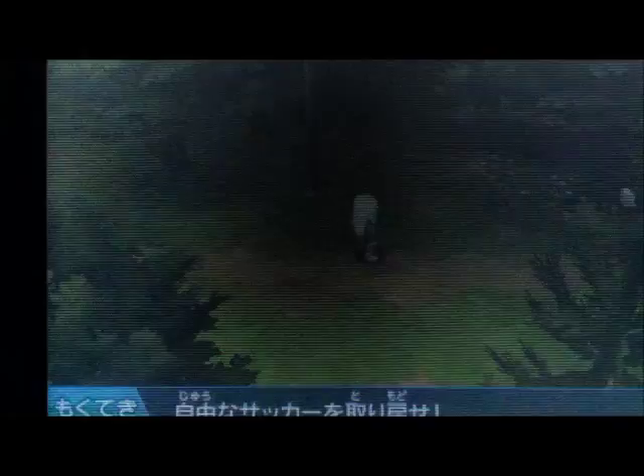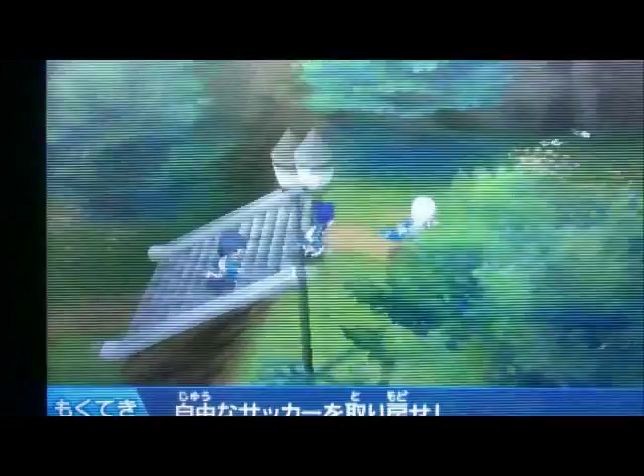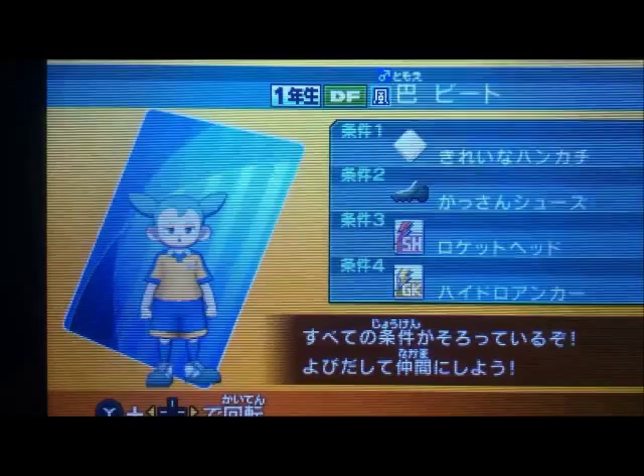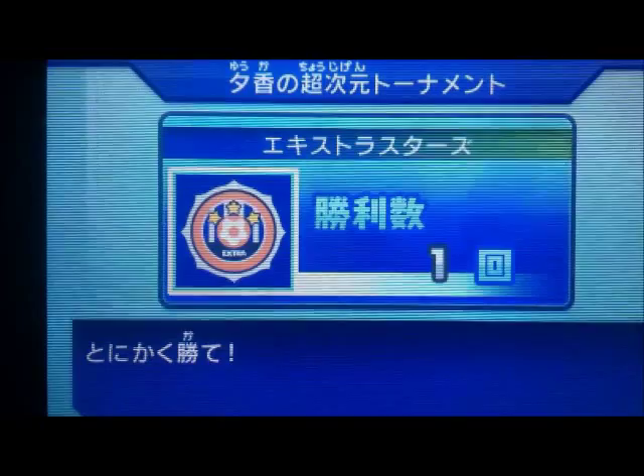Finally, we need to get Beat, which is in the tower. This character is extremely hard to figure out how to get. What you have to do is face a team in Raimon after beating the game. There's a random team that appears near the tower, but the easier way is to go to Yuka and battle that team. That's where Beat will be, and then you'll be able to scout them.